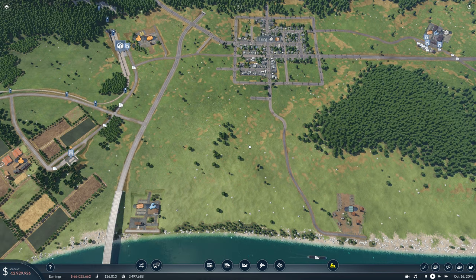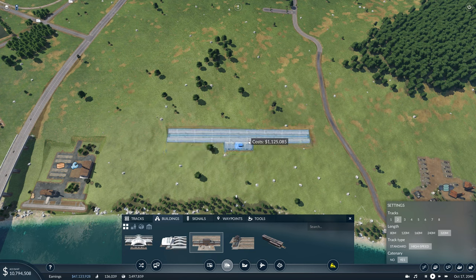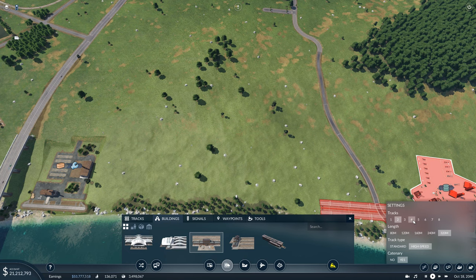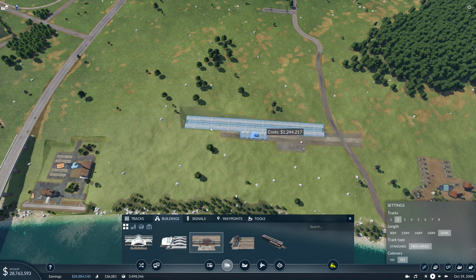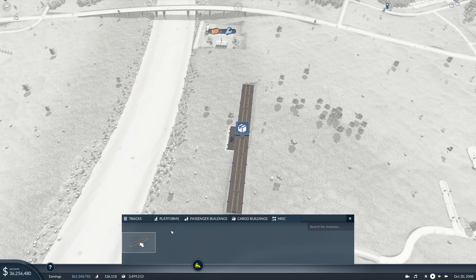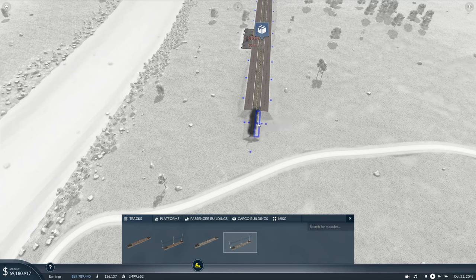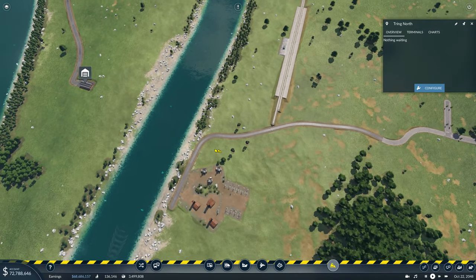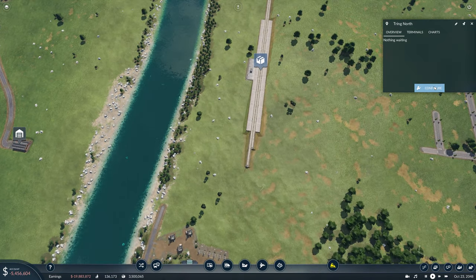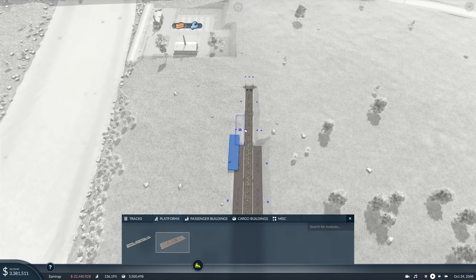So without further ado I'm going to start off by putting in a station down here. I don't know whether we should potentially try sort of a four connection and then have two lanes to go to either of these, but I don't think it's necessary. So we'll try it with just two and we'll expand this a fair bit so that hopefully it will reach both of these factories. We'll just have to remove this road for the time being, which is fine by me because it was kind of in the way anyway, so then we'll connect up these sides.